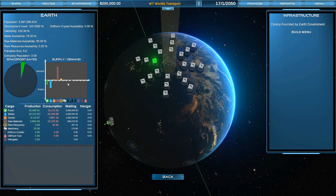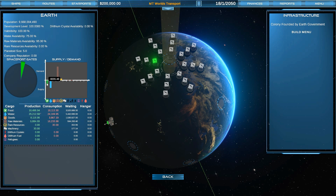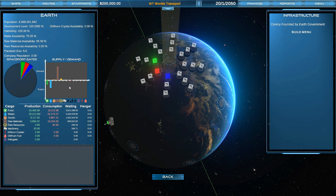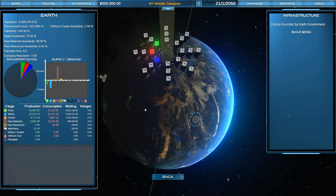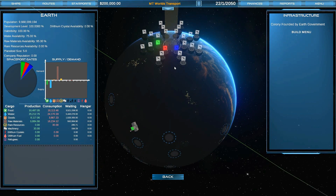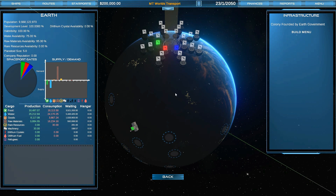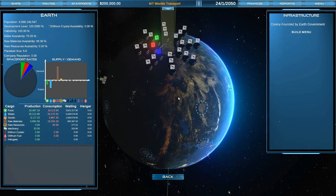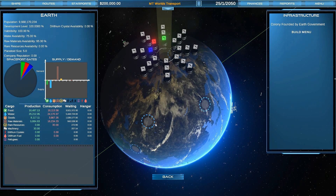If you go into Earth here, you'll notice there's a supply and demand graph. This will show you that Earth is supplying lots of food and water, but it needs raw materials and rare resources. It's also supplying some colonists and other things like that. The AI has actually been improved a lot since the last video — kudos to Chris, who is the other programmer on the team. He's been working on AI non-stop and he's done a great job with it.